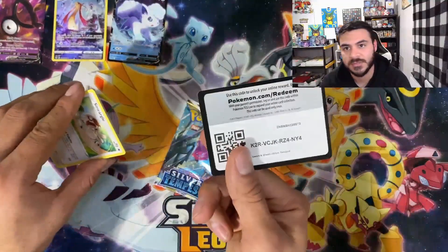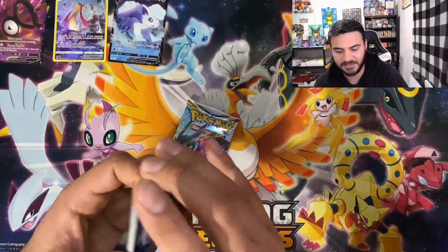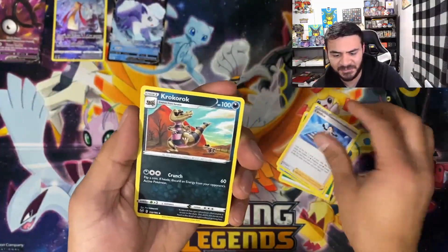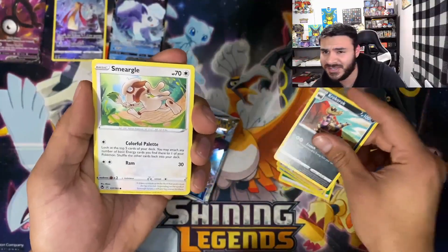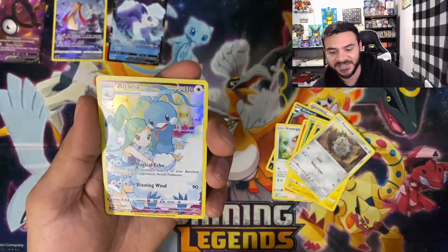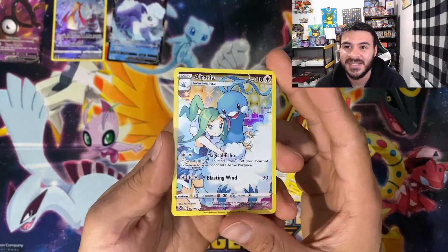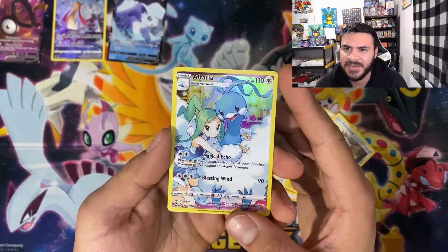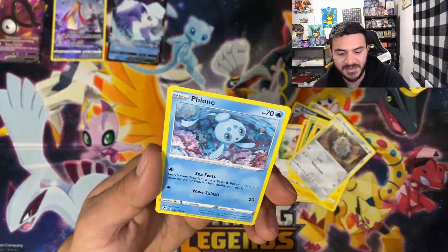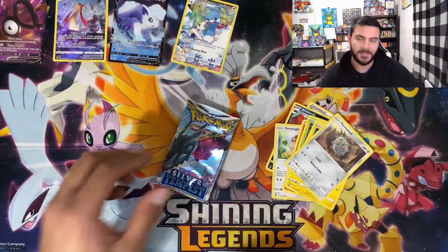Next one is a code card. We have a Gale, Candice — I always want to say Candice so I'm going with Candice. Going into a 4C. Then we have an Alteria — Alteria Trainer Gallery. That is a really nice card. I might have already pulled one of these, but I am never one to complain about doubling up on such nice cards, so we will take it. And our last one is a Finneon — just a regular rare, so no holo foil on that one.